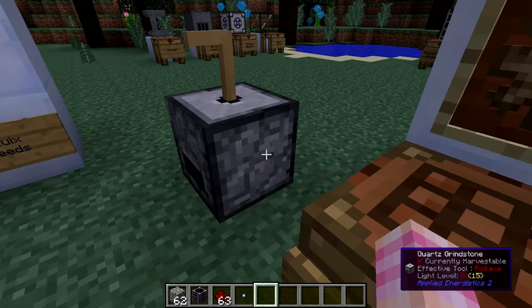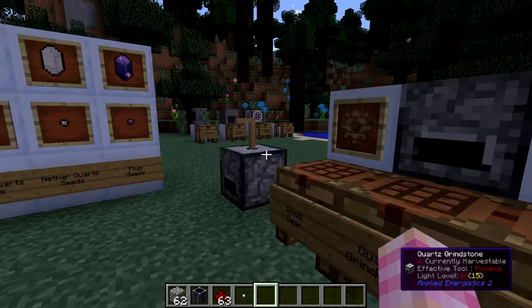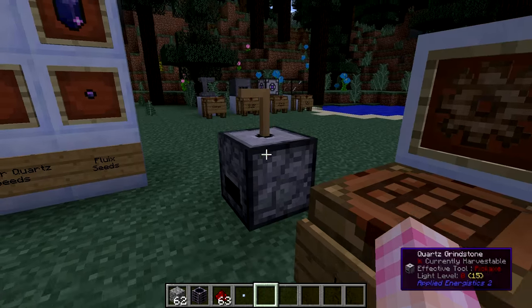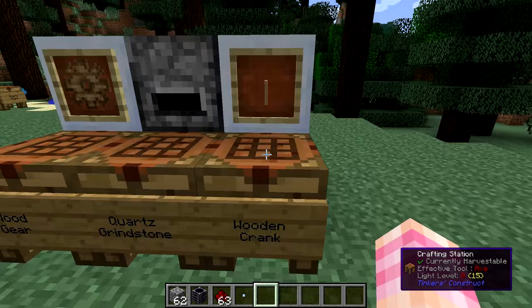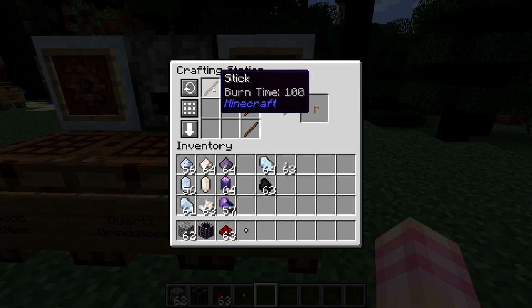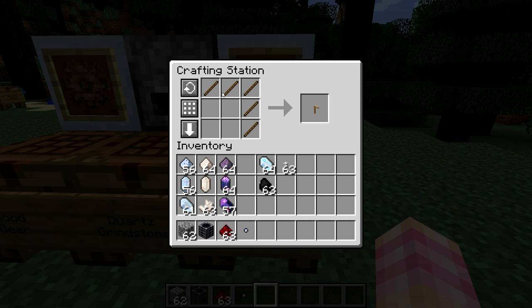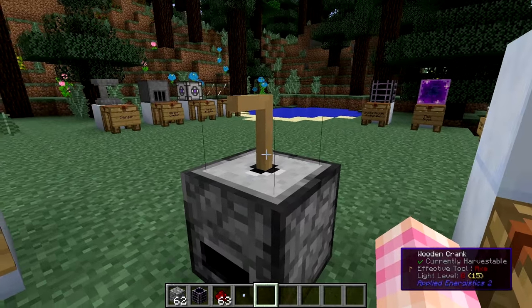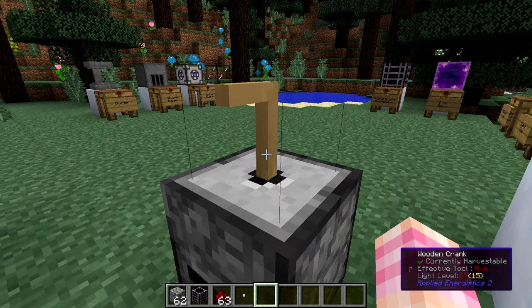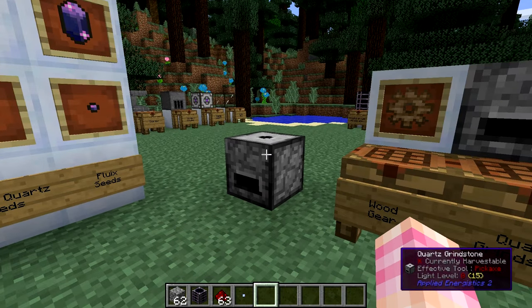You can place the grindstone down wherever you want to use it. Then we need to craft the wooden crank, which is the second part of this tiny multi-block. To craft the wooden crank, it's just five sticks arranged from the upper left wrapping around to the lower right. It's important to note that if you try to crank the grindstone without anything in it, the crank will eventually break and you'll have to make a new one. So try not to do that.